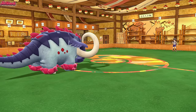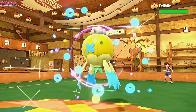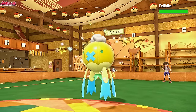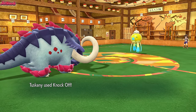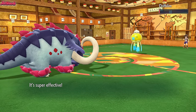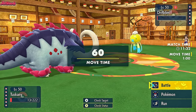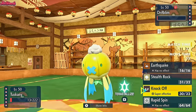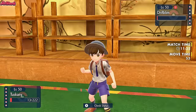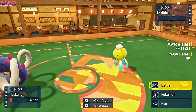Are they going to go Hitmonchan again or Arboliva? It's Drifblim — expecting a Close Combat or an Earthquake maybe. It's nice and shiny. Unfortunately for them, after the Stealth Rocks and the Knock Off, they're going to be in KO range — they nearly get KO'd from that Knock Off, which is great. They knock off the Flame Orb, so they were another Flame Orb set, which is interesting. This Drifblim is probably pretty fast — faster than Great Tusk anyway.